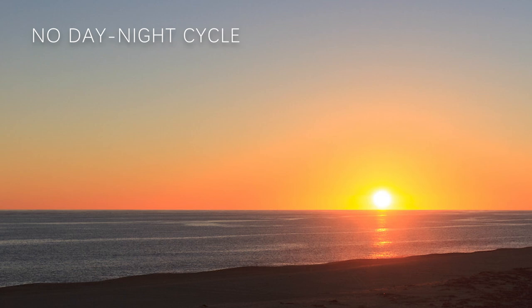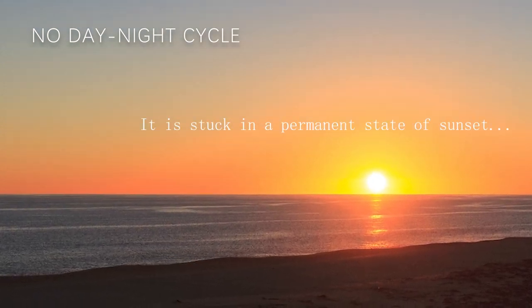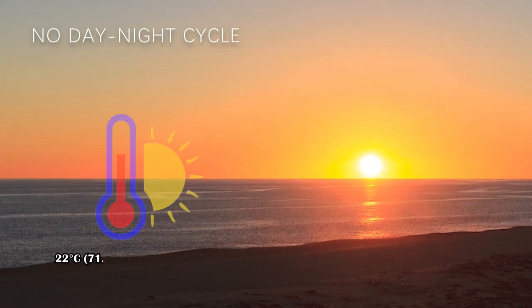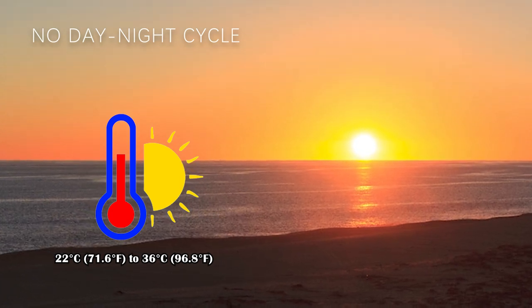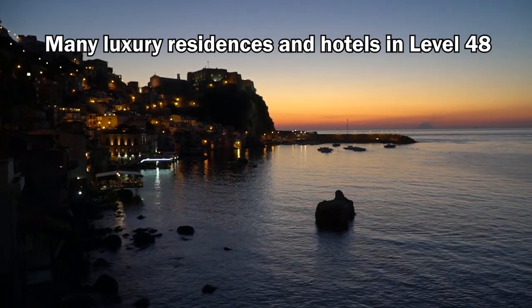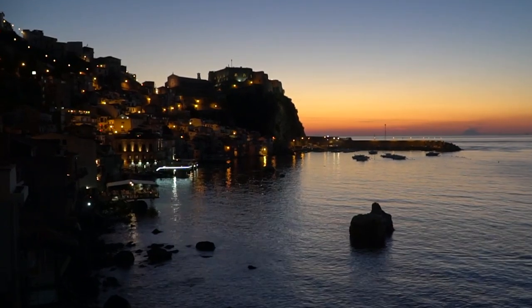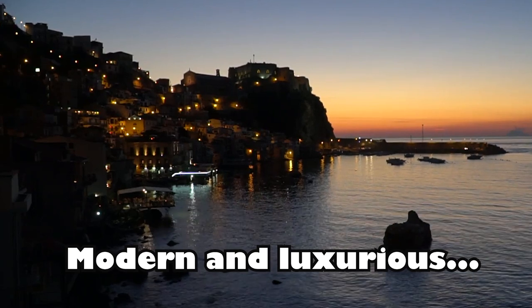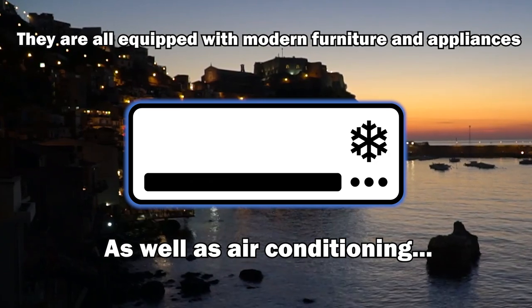Level 48 has no day-night cycle. It is stuck in a permanent sunset state with sunny weather. The climate and temperature vary from 22 degrees Celsius to 36 degrees Celsius depending on the location within the level. The beach on Level 48 consists of many luxury residences and hotels. These buildings vary in size but all seem to be modern and luxurious, equipped with modern furniture and appliances as well as air conditioning.